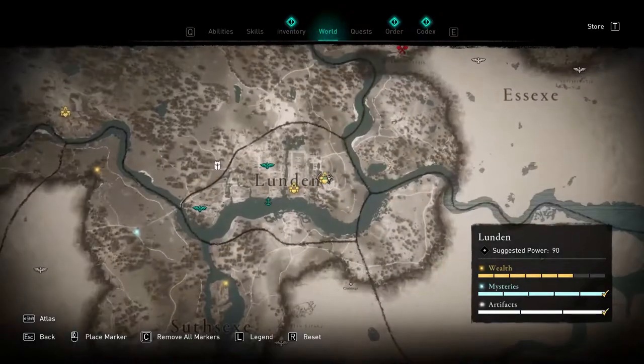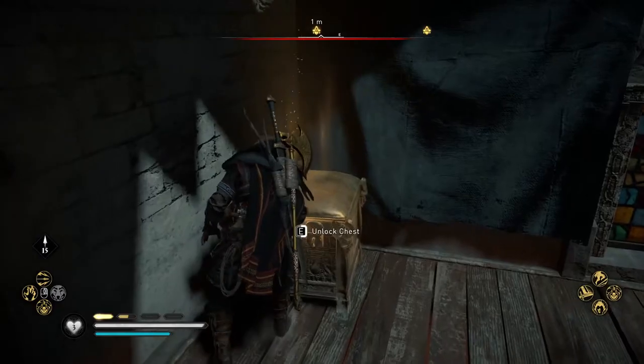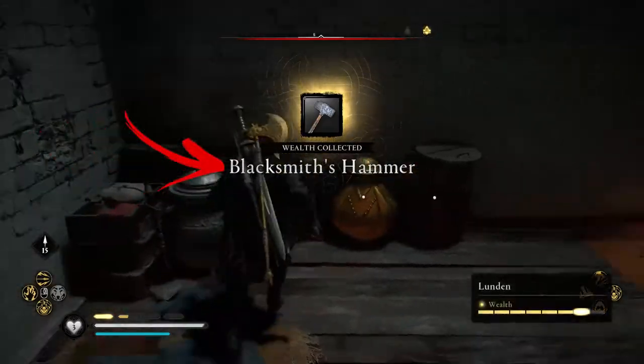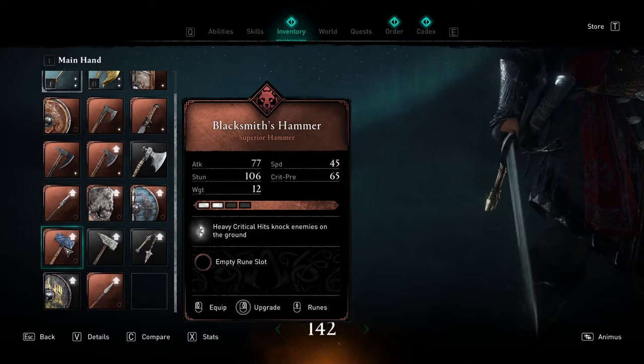Hello everybody! Inside of the Bodinsburg Garrison courtyard in the London City, you will find the Captain K that will help you to open the Weld chest, which contains the Blacksmith's Hammer item that helps to knock enemies on the ground when heavy critical hits are executed.